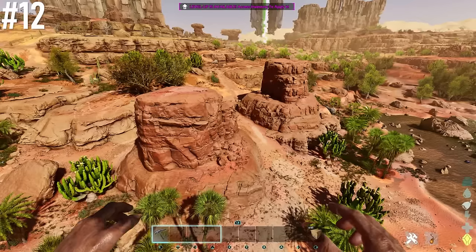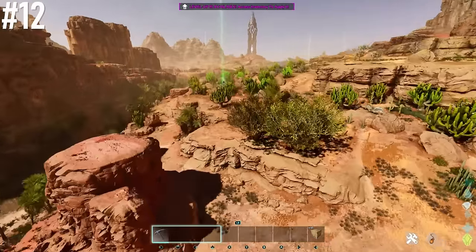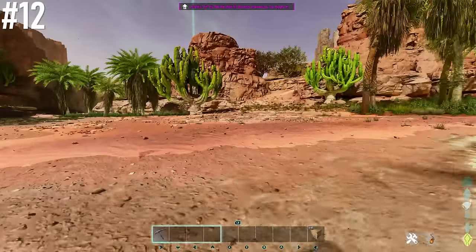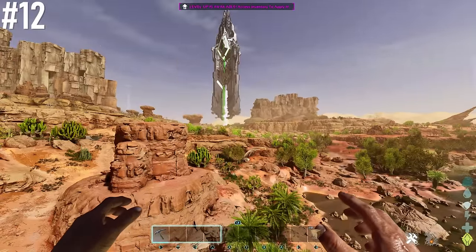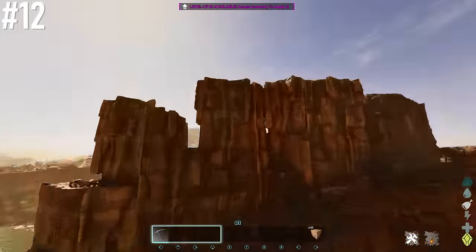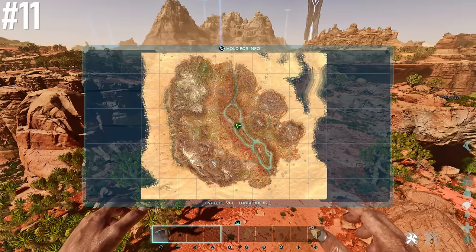Next base location is 57.9 latitude, 60.8 longitude — an odd pick but really interesting. There are two high rocks you could build a bridge between and make a base. Loads of opportunities, right next to water, and the area below is really flat if you want to build down there. Right next to the green obelisk with oil veins and metal, 65% wind, and loads of crystal and obsidian on the tall rocks nearby.